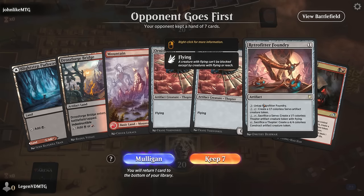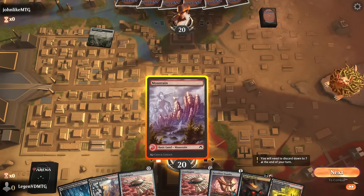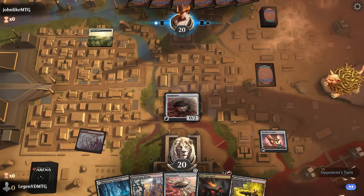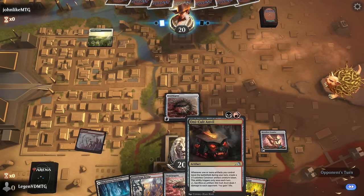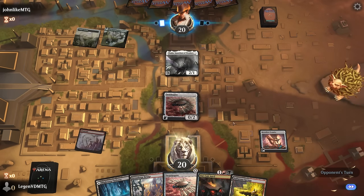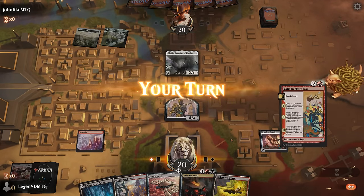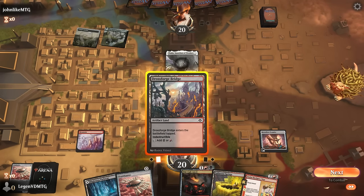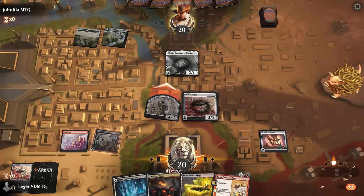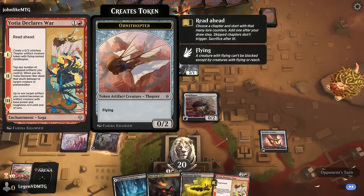Okay, we're on the draw — not gonna say no to Foundry plus Ornithopter, hopefully it doesn't get taken away. So play Foundry and just the one Ornithopter for now. Next turn by playing Anvil and sacking another Ornithopter to Foundry we can enable Anvil, although Thalia will slow things down a bit. Still happy to get in for four. Yotia Declares War will have to wait as well. We can play Bridge while we can, play a tapland, and attack. Yotia can potentially immediately take out a creature, but more likely we start from chapter 1 to make another Thopter to synergize with Foundry, so we're making a 4-4 each turn.